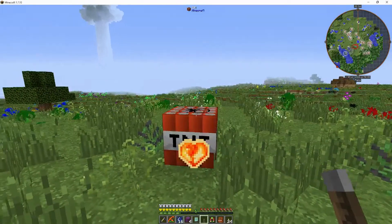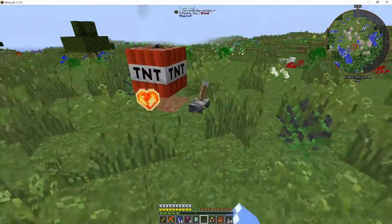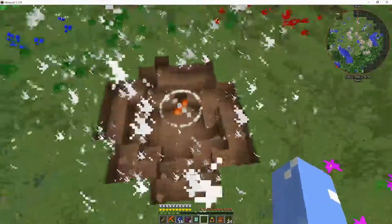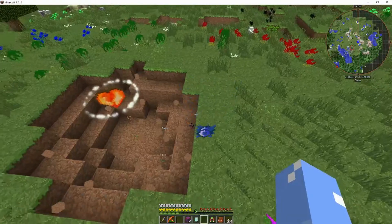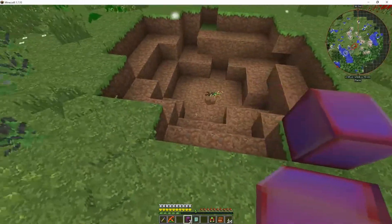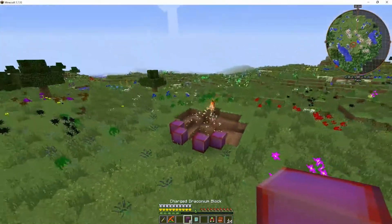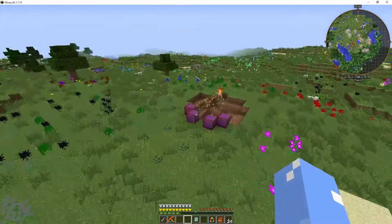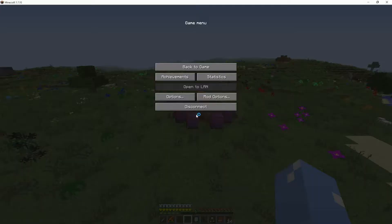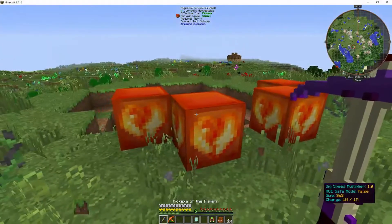Let's go ahead and blow this guy up. And then we will throw down our 16 cores. While that gets sucked up, we'll place down our four charged draconium. That will turn into awakened draconic blocks, which will fulfill the achievement for our draconic mod. As soon as it snatches everything up — excellent.